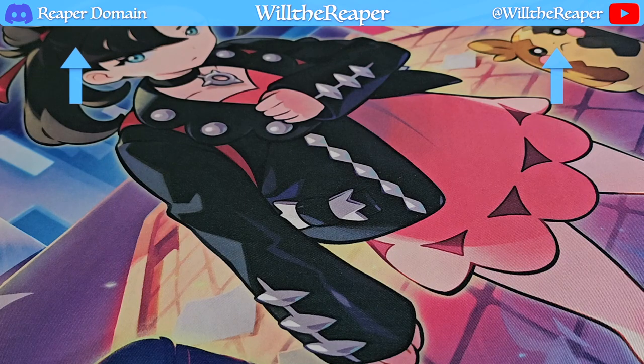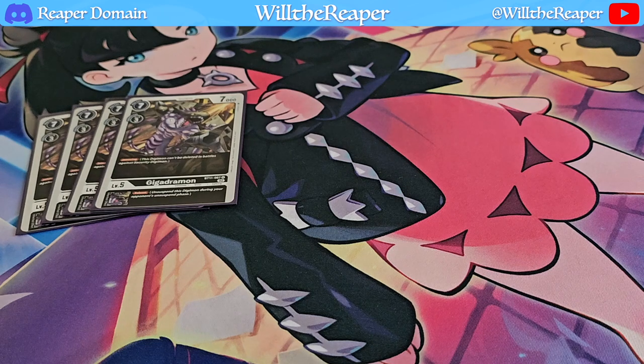Moving on now to level 5, we're going to be playing 4 copies of Gigadramon. This card is amazing — it has Jamming itself, but its inherited effect also gives your level 6s Reboot, which is quite important for this deck, making sure your opponent just doesn't attack over your Digimon. It's a very necessary card, and pairing Gigadramon together with Vraymon allows you to then get Jamming as well. It's just so good — Vraymon into Gigadramon is basically the main play you want to get out of this deck.